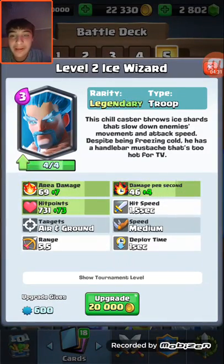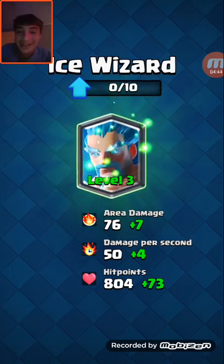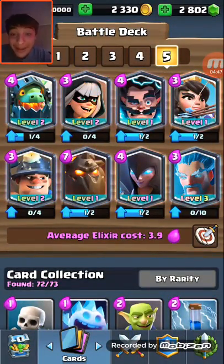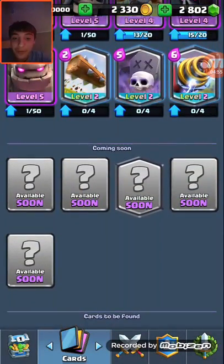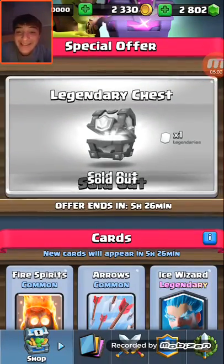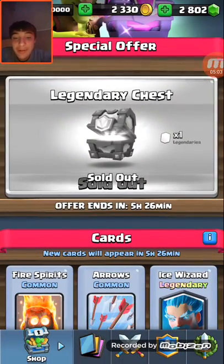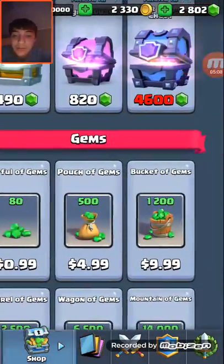Oh my gosh! Huge! Yes! We now have eight of the 12 legendaries — this is so crazy! We're gonna upgrade him right now, guys — boom boom boom boom boom, upgrade! Level three! That is what I'm talking about. We got the Night Witch, dude, that's so dope. That was worth 500 gems — debating but it was worth it, so so worth it.